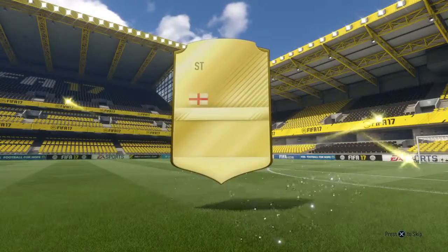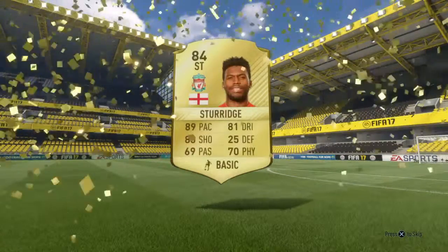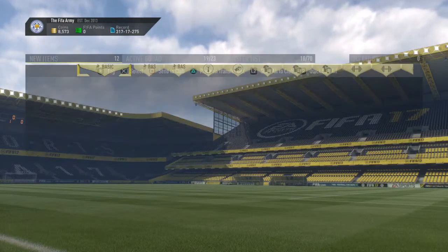And then a rare gold pack — this was from completing a squad build challenge. Just to say: do squad build challenges. Striker, English, Liverpool — Daniel Sturridge is a very, very good pack from that. Do the squad build challenge and get these 25k packs.